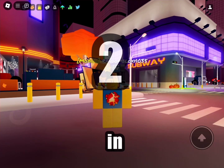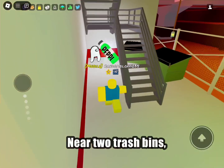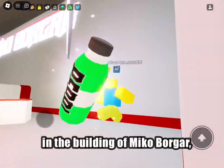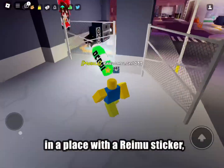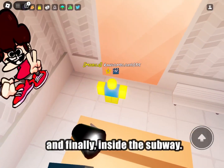In 3, 2, 1. Near two trash bins. Near the white Among Us figure. In the building of Mikob Borgar. In the UGC area. On top of the building that is near the subway. In a place with a Reimu sticker. And finally, inside the subway.